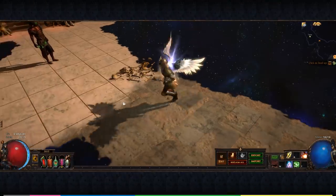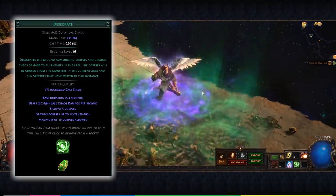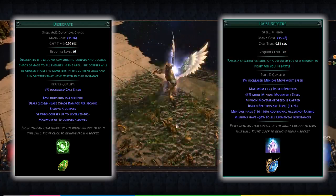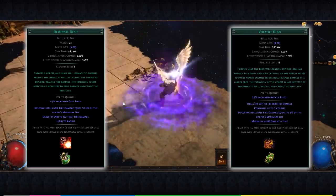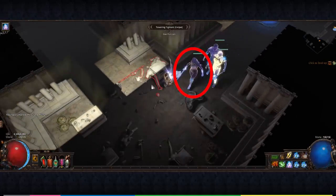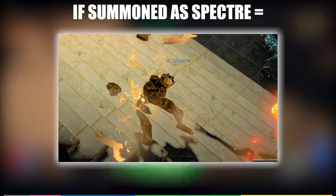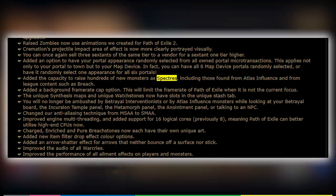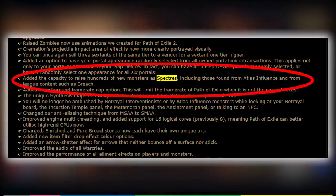For those of you who don't know, Desecrate is a skill that spawns five corpses on the ground, with which you can summon spectres from, or explode from skills such as detonate dead and volatile dead, among others. Desecrate also adds the current spectre you have into your summon pool, meaning that if I have a solar guard as a summon, I will also be able to desecrate that solar guard in any zone I am in. In the most recent league, GGG increased the pool of summonable monsters through raised spectre, also meaning that there are many more monsters to choose from within our desecrate pool.